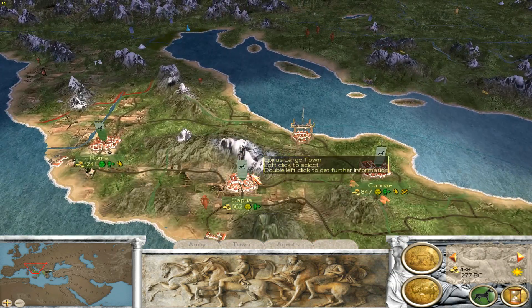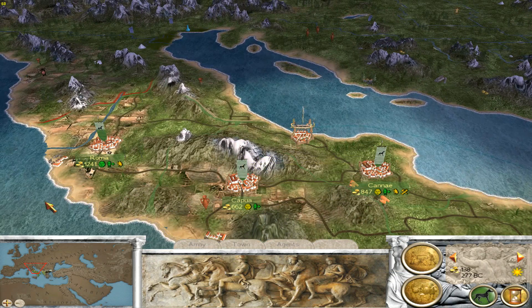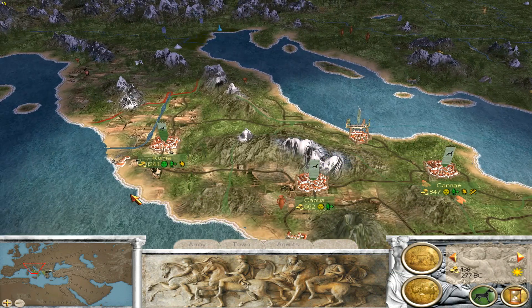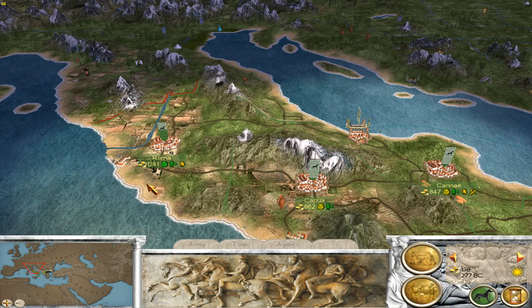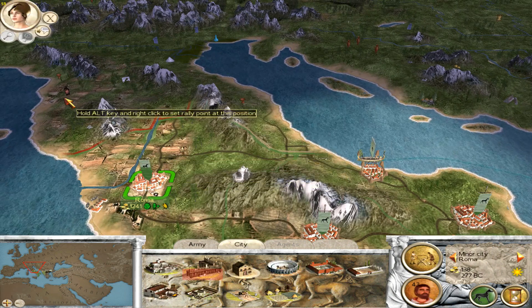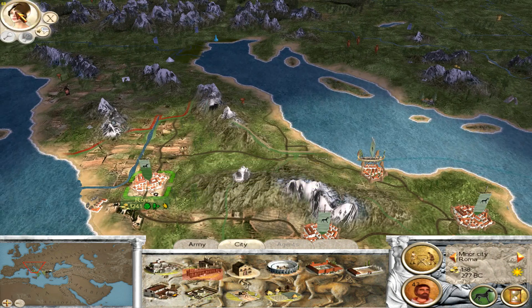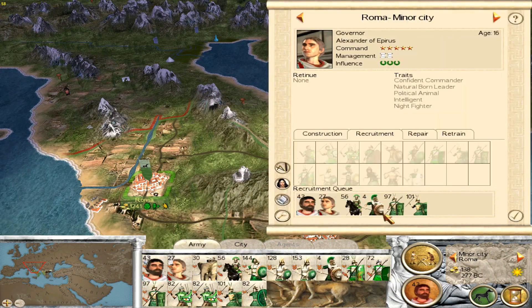Previously we started off by capturing Capua, and almost immediately afterwards we marched on Rome, their capital, where after some spirited resistance we managed to take that as well. Now I did take a few casualties in there, and I'm having those retrained.